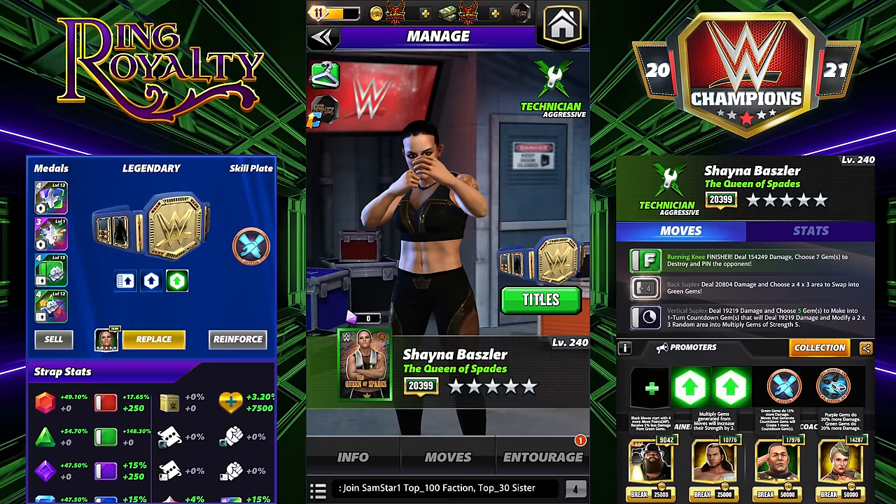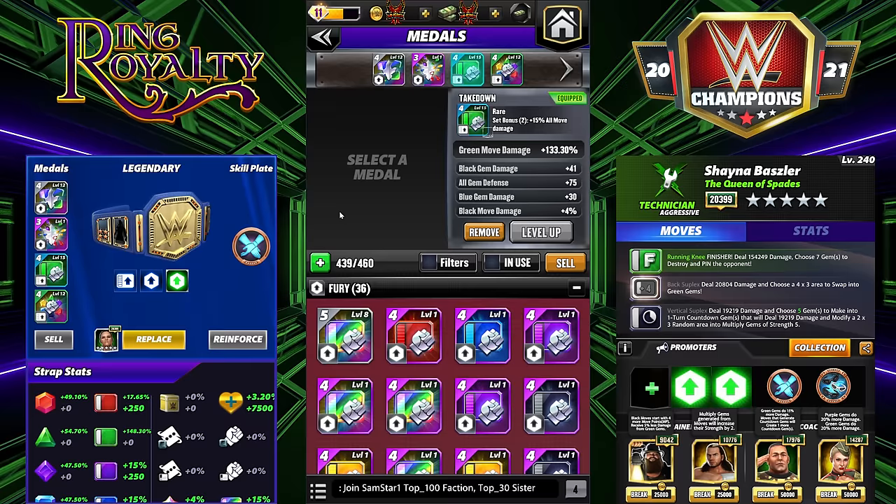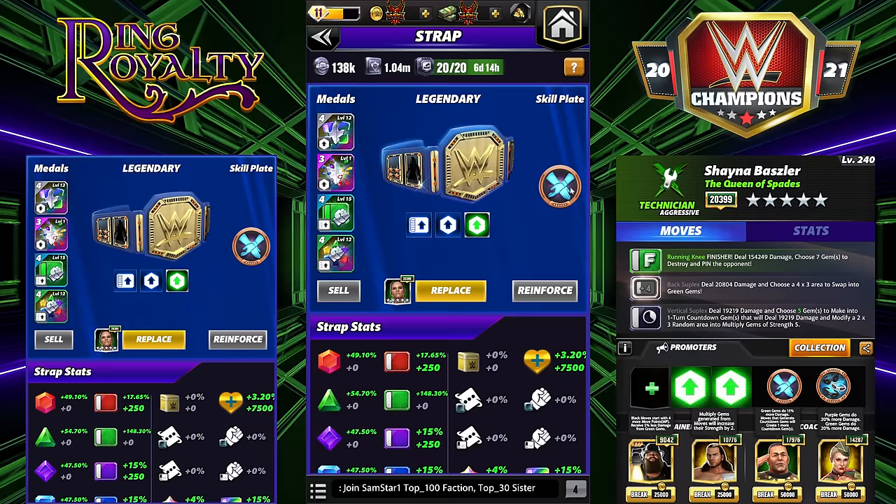I have three movesets for you guys. They're all very unique and very strong. This is how I have her strapped up for the preview: two set bonus for Fury, two set bonus for Takedown, with a max tier 4 percentage green move metal for the Takedown set. You'll see two and two the whole time. Basically we're going to have 54% green gem damage and 148% move damage.